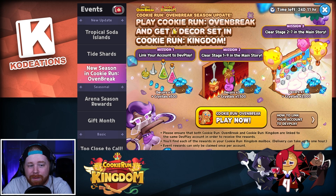They are two different games, and Cookie Run Oven Break has a completely different play style than Cookie Run Kingdom. The event basically says the Cookie Run Kingdom Oven Break season update is officially here — play Cookie Run Oven Break and get a decoration set in Cookie Run Kingdom. On top of that, we're going to get a total of 4,000 crystals from this specific event.